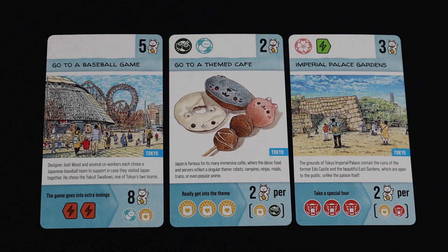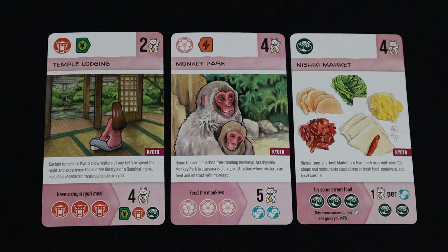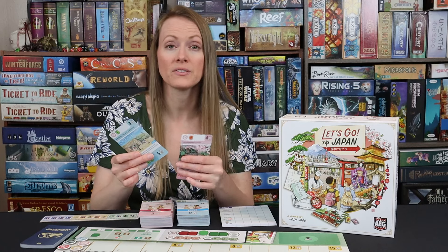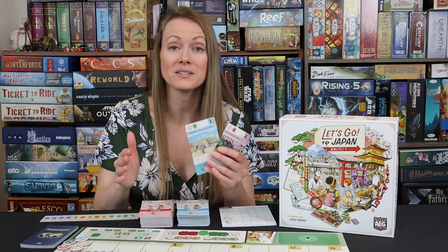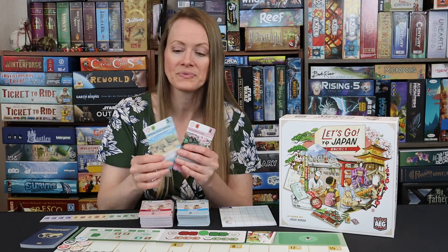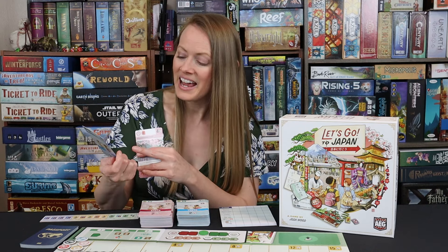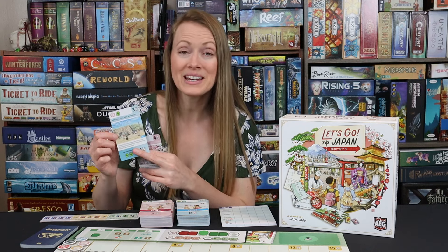Looking at the top of the card: does it give me positive movement for my mood, or maybe negative movement? And the second thing you're looking at is victory points, which are in the top right corner. In this case I've got a three and a card worth four victory points — that's just going to be straight-up points at the end of the game. In the middle you're going to see an image that tells you what your location is and gives you some information.